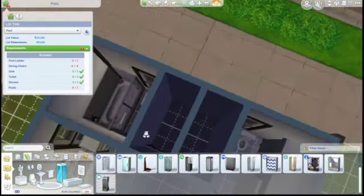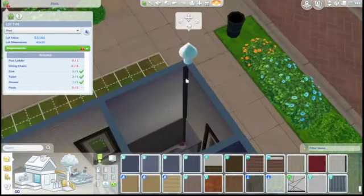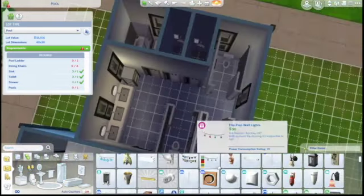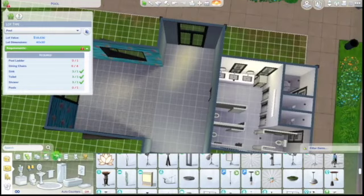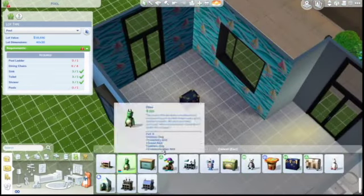Here are the little shower rooms. I'm going to have one of them be a larger accessible stall — maybe one you'd use to bathe a toddler — and then two standing showers. Then over here we are going to have the children's area.